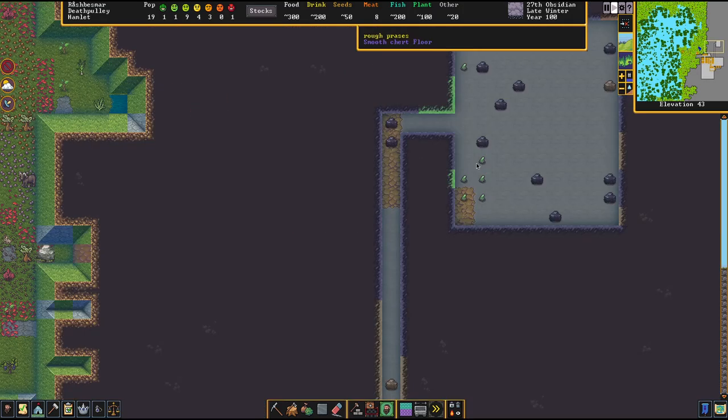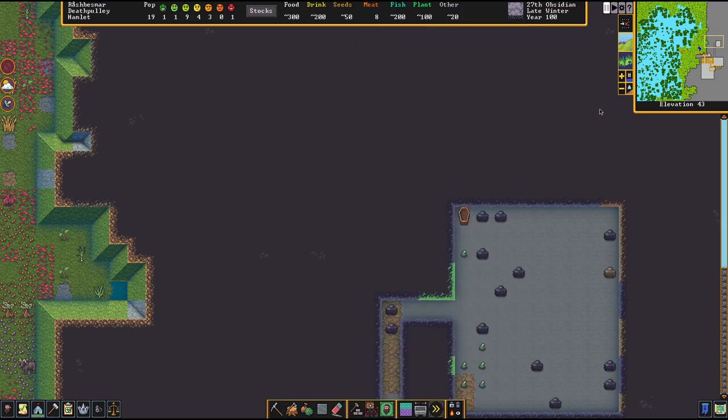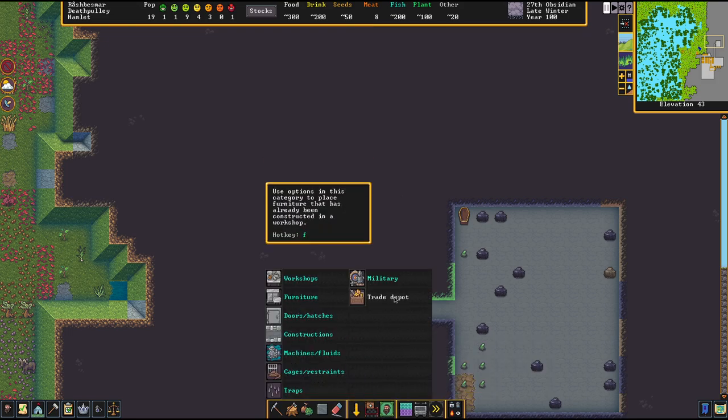Now let's do the slab part. The slab helps with making sure there's no ghosts or whatever. I like to put the coffin and the slab kind of next to each other. Obviously sometimes you won't have the body, but if you do have the body it's a good way to do it in my opinion — but you can do it however you would like.